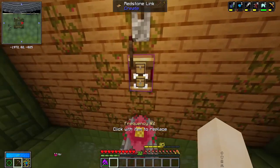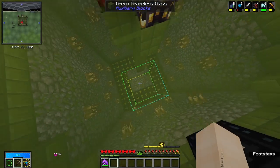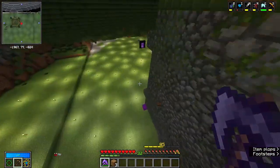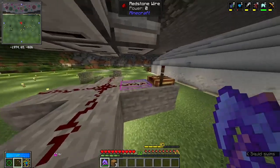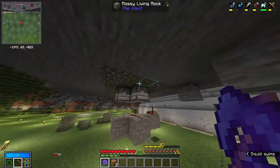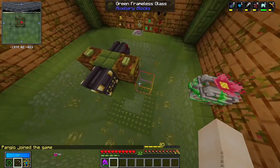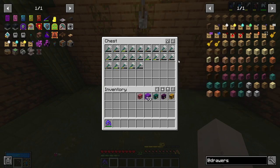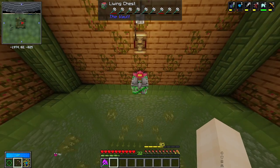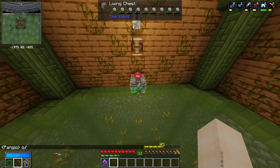We also have a redstone link here that turns the modular routers on and off. Going downstairs you can see there are relayers to send the signal up into the modular routers, some redstone dust, and a redstone link. This will turn off the mob-killing modular routers so if you want to kill the mobs yourself or pick them up in animal jars without them dying, you can do that easily. We have a box of tridents stored here because they are a vault altar ingredient at higher levels, and they wouldn't work in the drawers unless fully repaired and unenchanted.